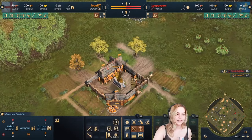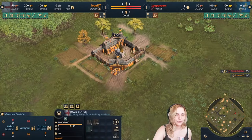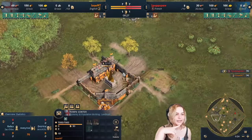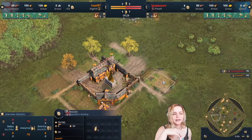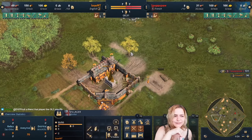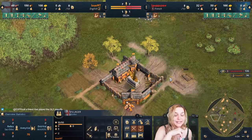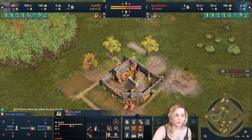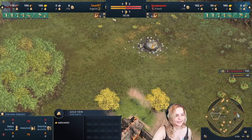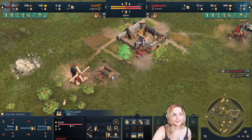Louis is going to get seven villagers on food, then rally the next villager onto gold. He made his house here — he took one from food to build a house, which is not super efficient. You'd rather take the villager you're rallying all the way to gold and build a house right next to it.